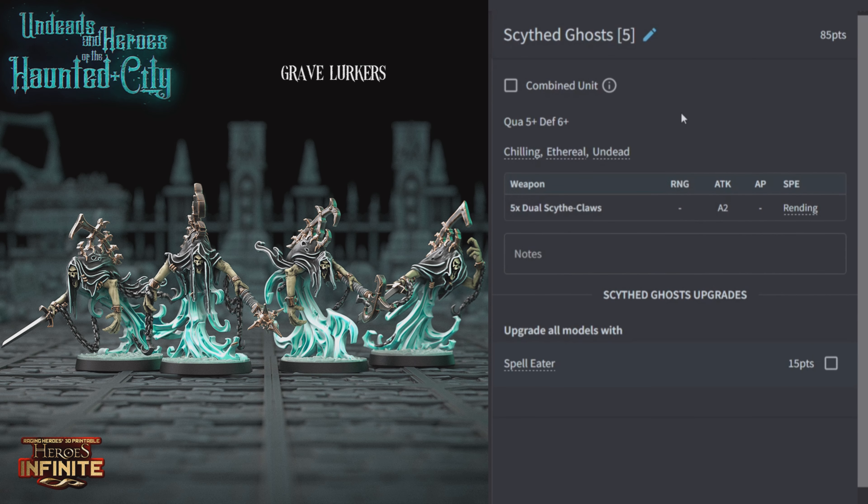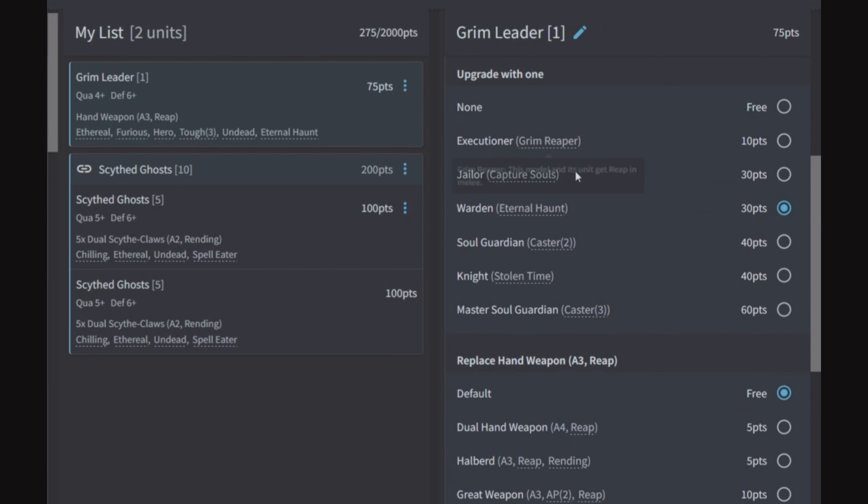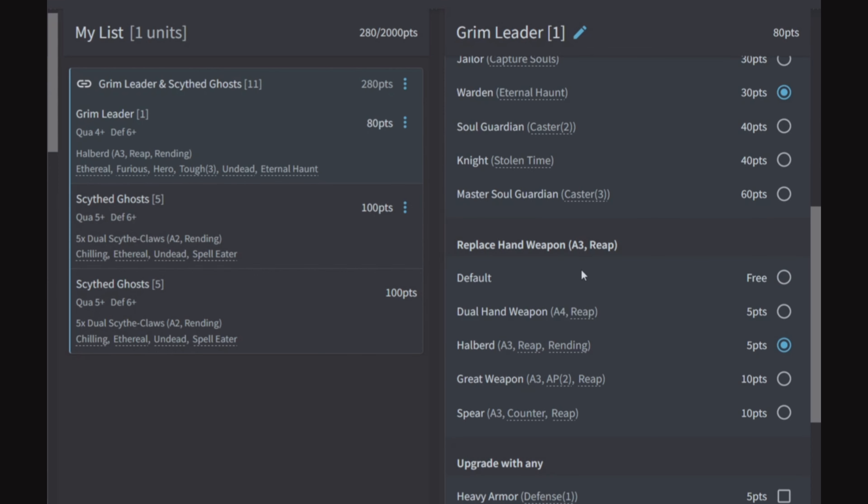Scythe Ghosts: five of them for 85 points, quality 5, defense 6. They have Chilling, Ethereal, and Undead and come with dual scythe claws for two attacks with Rending. You can upgrade all of them with Spell Eater. Build: 10 Scythe Ghosts with a Grim Leader and Eternal Haunt gives a 6+, 6+, 6+, and 5+ save stack. Add a halberd for all-Rending attacks and for 280 points you have a tanky line-holding unit putting out 20 Rending attacks.